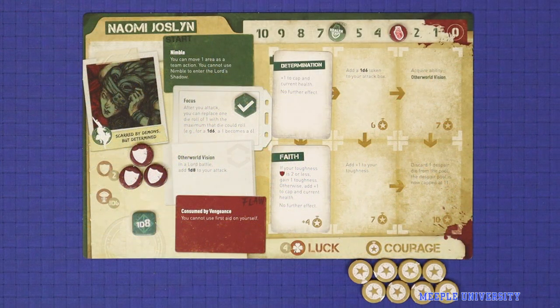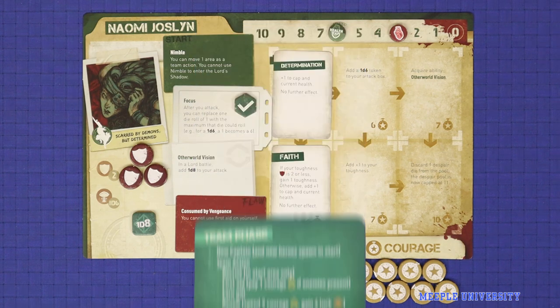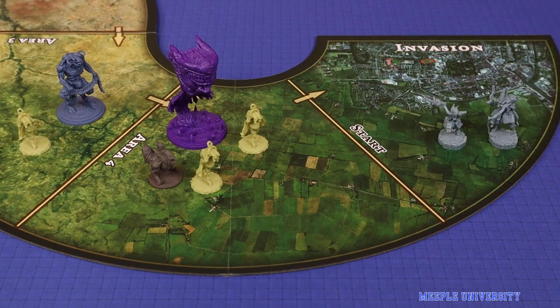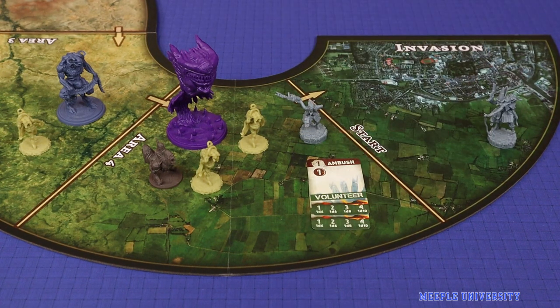Troopers serve as a tower-defence style mechanic which can pick off some enemies as they march through. A round of Planet Apocalypse takes place over three phases: the team phase, hero phase, and enemy phase. The team phase is for those upgrading actions as well as healing. In the hero phase, each hero may move, set an ambush, and attack all demons in their area.